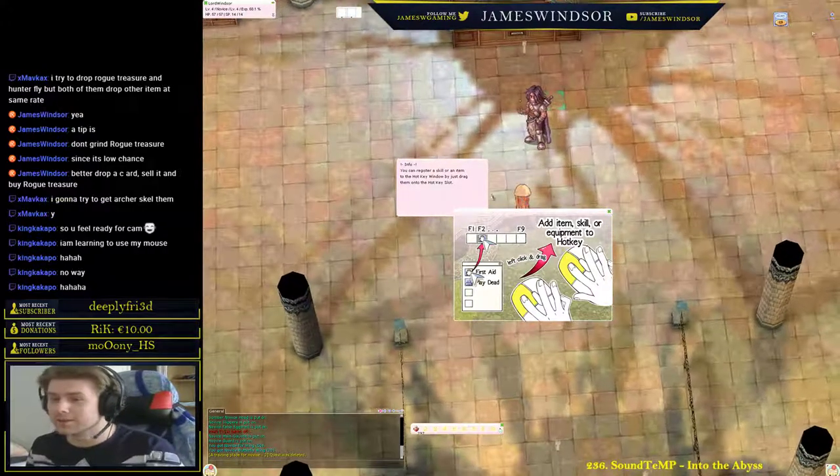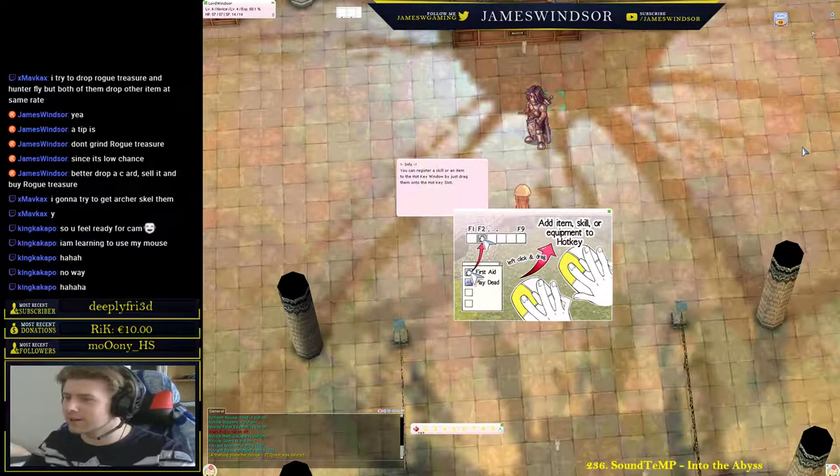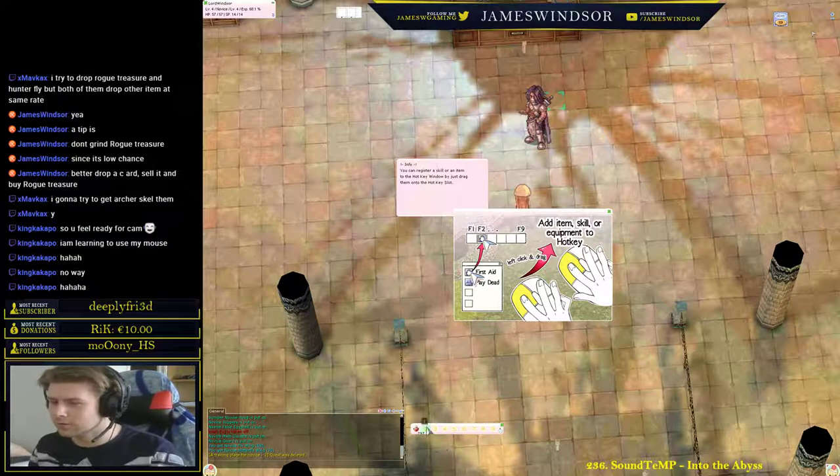No wonder no new players play this game — it's so difficult. You have to left click on the left mouse and drag it to the right side, all the way up. Just as you did with the potions — on your first mouse.